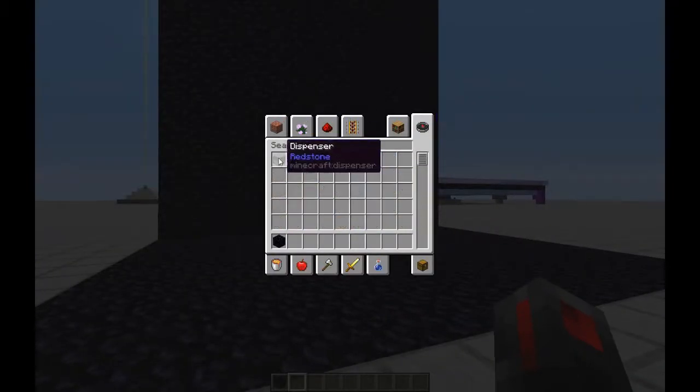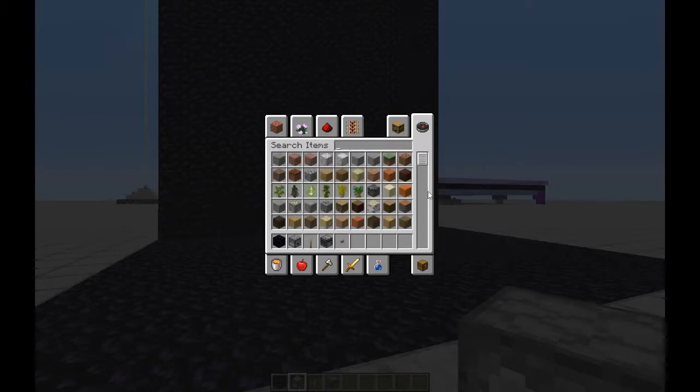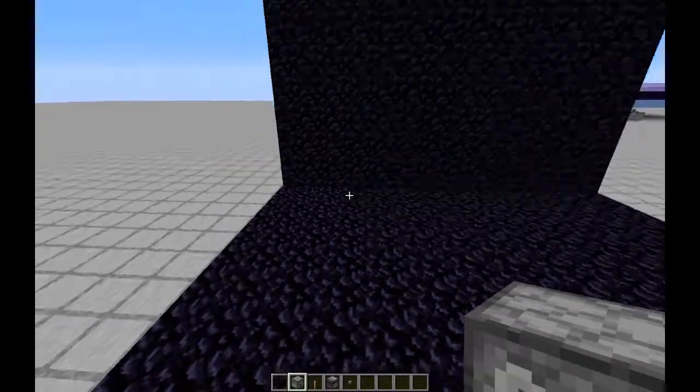You need a dispenser, you need obsidian, you need a block — I'll just use a normal block. You either need a lever or a button. I'll use a lever because that looks better. And you could use an observer if you want. I'm just going to show you two different ways to do it. I'll do a button on one of them.